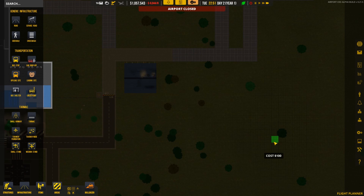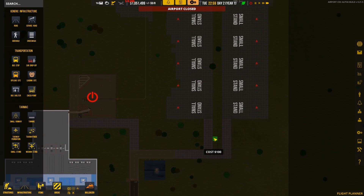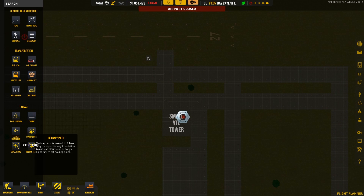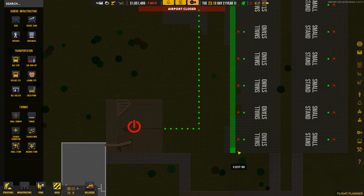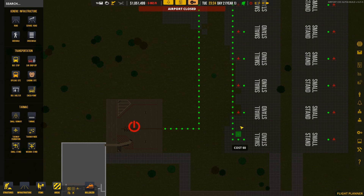The gas and other services will be down here, and we'll build a building for the baggage system down in here as well. Let's go ahead and hook up the nodes to these next little stalls here — and that's all that she wrote on that.